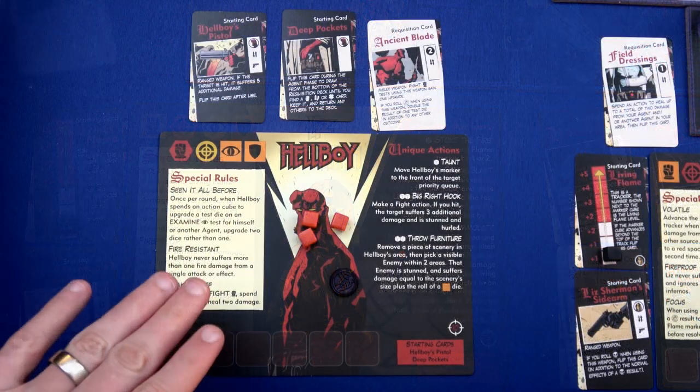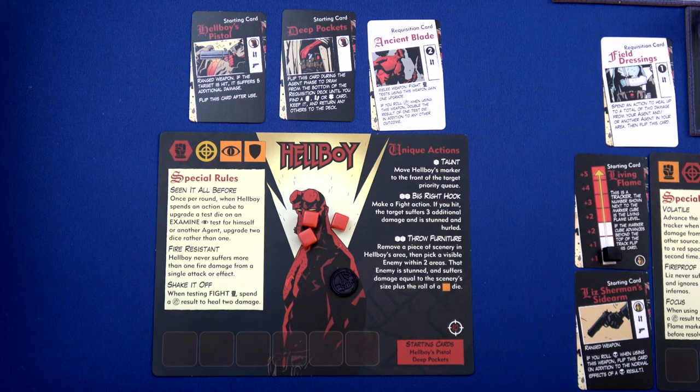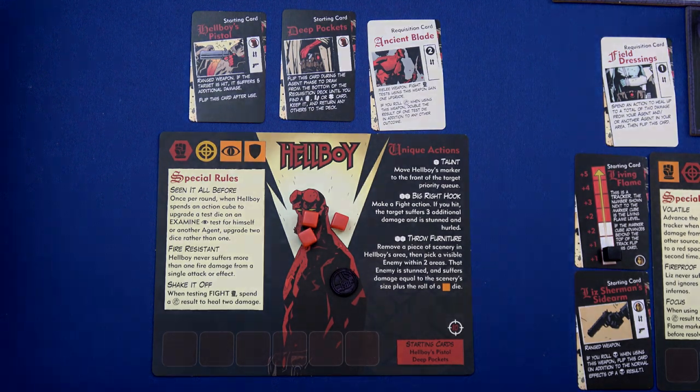Here we have Hellboy - you guys should be quite familiar with him from the other playthrough. The only thing new is he's got the Ancient Blade this time. It's a melee weapon, and when you fight, you get to gain one upgrade. If you roll the wild symbol when using this weapon, double the result of one test die in addition to any other outcome.